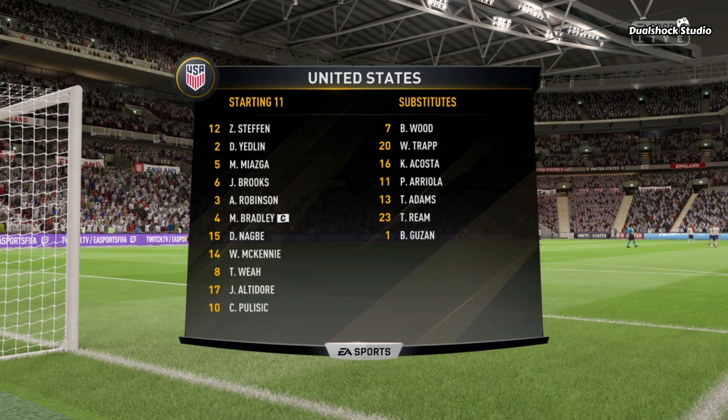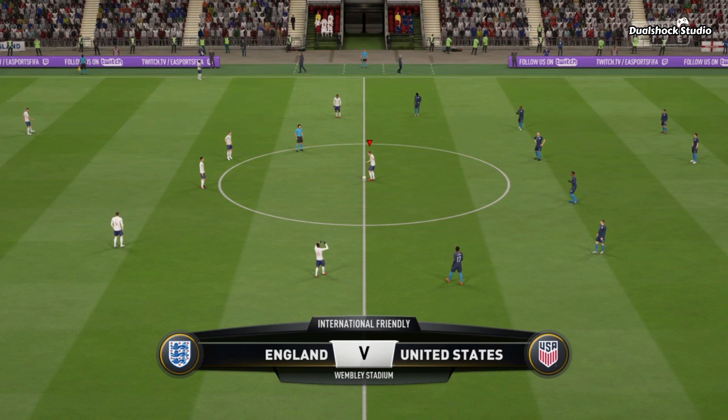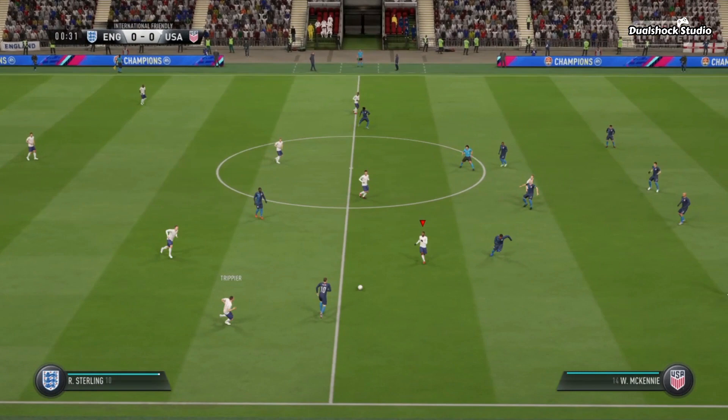United States will line up in a four-three-three, and they've got natural wide players in that front three with a central striker. That's the key, because those lads on the flanks have quite a complicated job — they've got to come inside to support the centre forward, and they've also got to funnel back when they haven't got the ball, so there's an onus on them.